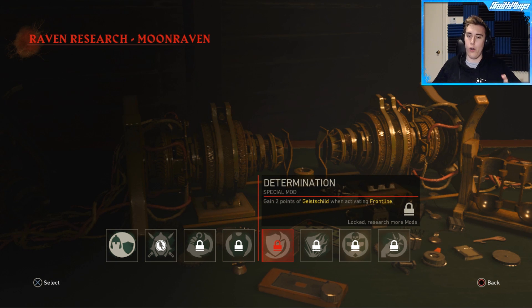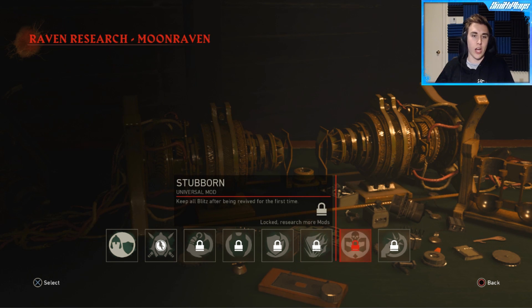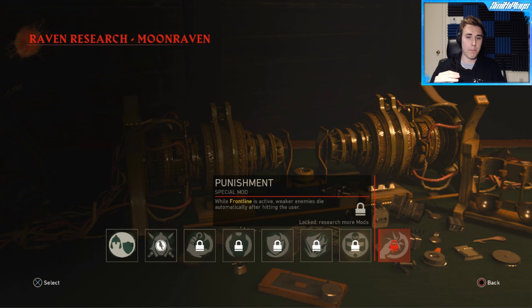Determination gives you extra health when activating frontline. You've got Breathing Room which increases how shell shock works. Stubborn makes it so that when you go down it's like an aftertaste — you keep your perks for the first time no matter what. And then finally Punishment basically makes it so that if enemies touch you while you're using frontline, they die.